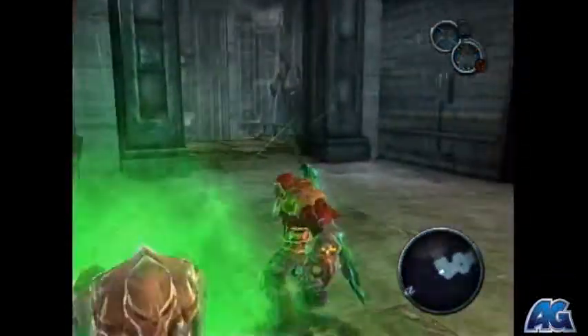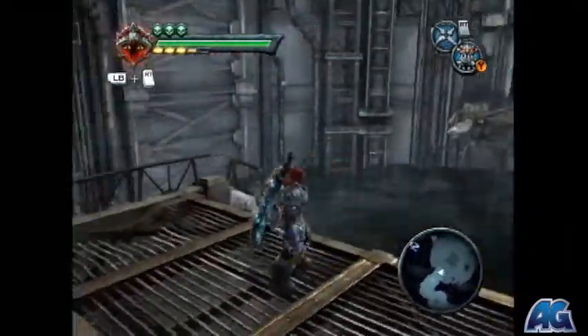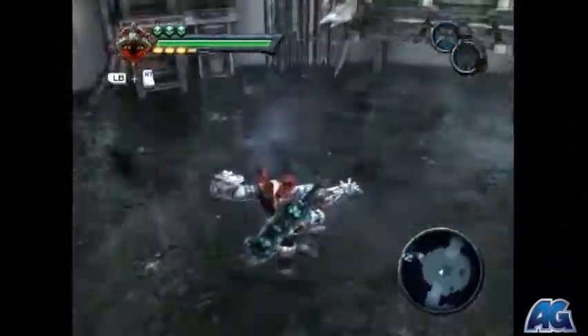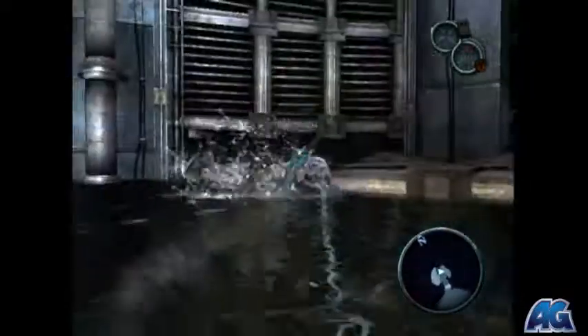What's up everybody, Mr. Frags here from ArmageddonGaming.com and this is the Darksiders apocalyptic difficulty walkthrough with all the collectibles. So in this area we gotta get to that chest — that chest has a beholder key in it to unlock the door we saw in the last video.